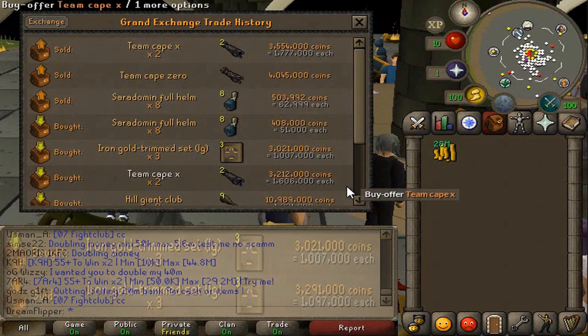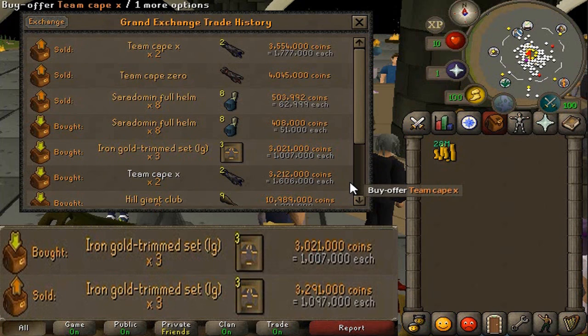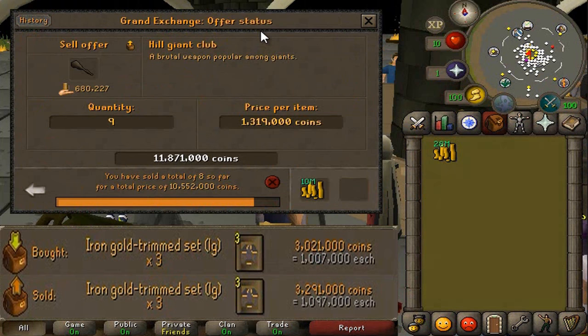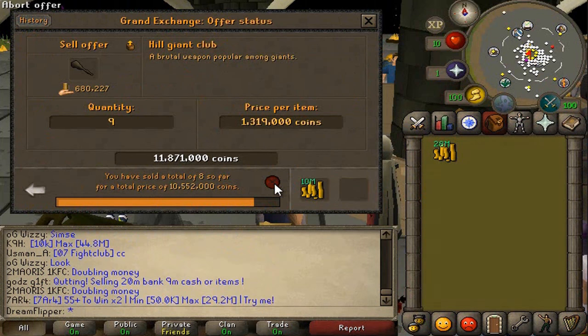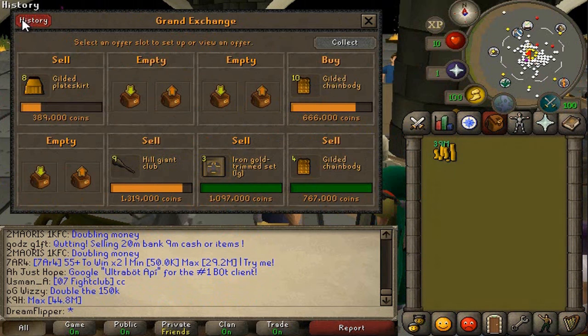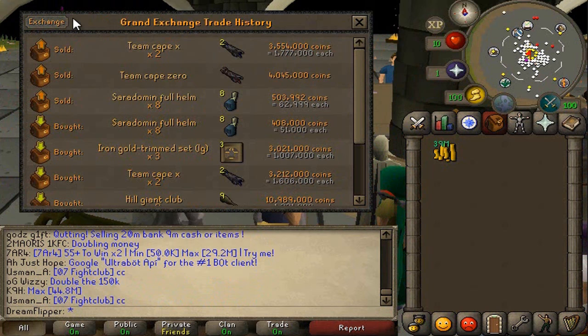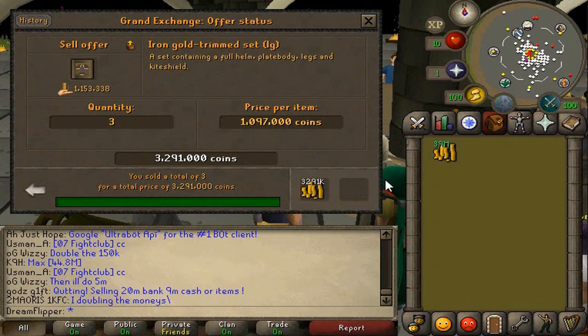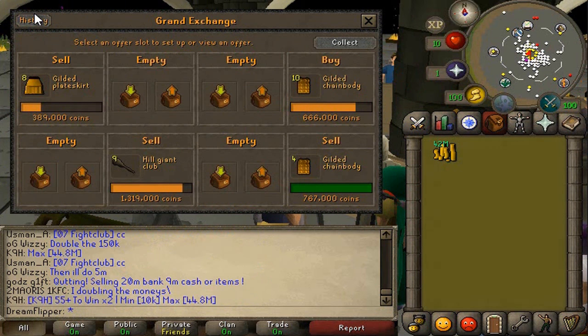The Iron Gold Trimmed is another item I decided to toss in there. We bought them for 1007k and sold them for a 90k margin, giving us 270k on that. The MVP for this is actually the Hill Giant Club, coming in at 108k margin on each one. We're selling nine in total, so once those are all sold it'll be 972k in profit - so really close to a mil. Very good on that item.